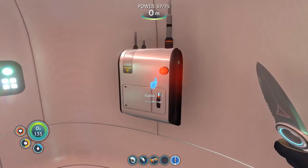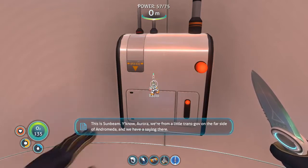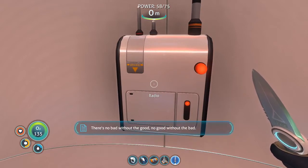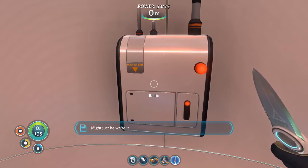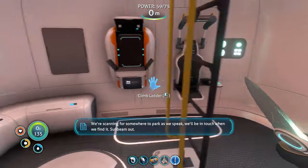We also have a message. This is Sunbeam. We're from a little transgov on the far side of Andromeda, and we have a saying there: there's no bad without the good, no good without the bad. Sounds like you've tasted a bunch of the former, but that only means you're overdue a whole lot of the latter. We're scanning for somewhere to park — we'll be in touch when we find it. Sunbeam out.